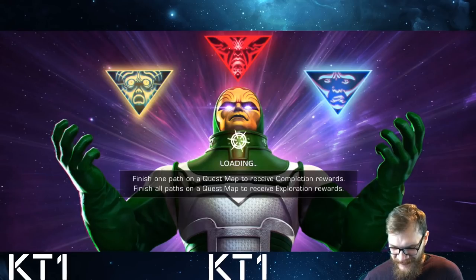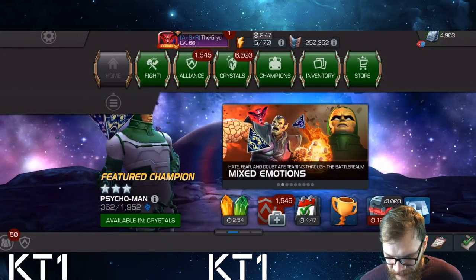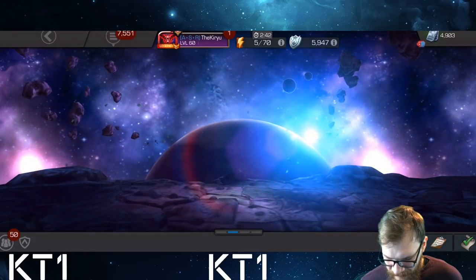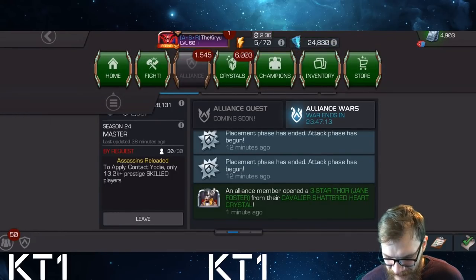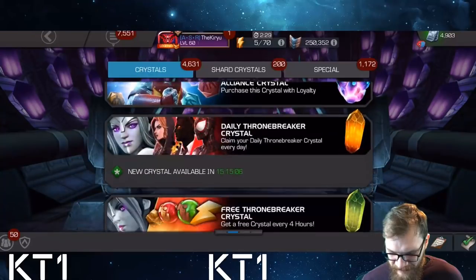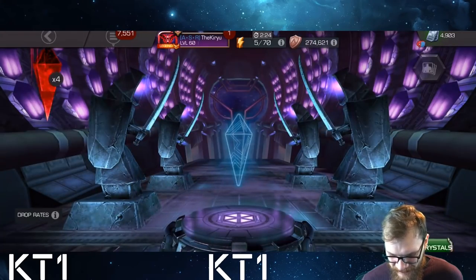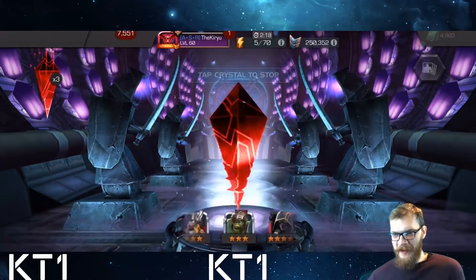I don't know — did that crystal open? I think if I go to the alliance tab, maybe it'll show me. Yeah, I think I pulled the three-star Jane Foster, which is not great — not kidding ourselves, that is definitely not great. But let's move on. So we have four more of these. First one gave us three-star Jane Foster — hopefully we can double the amount of stars in the next pull.